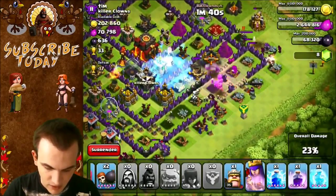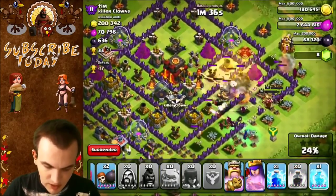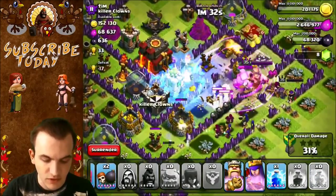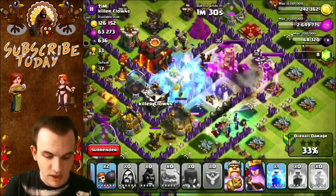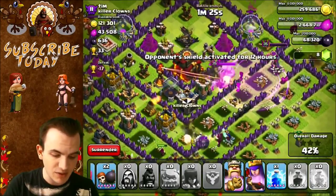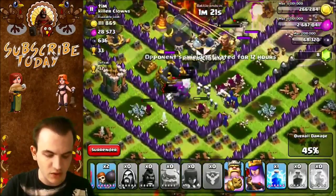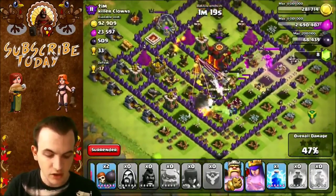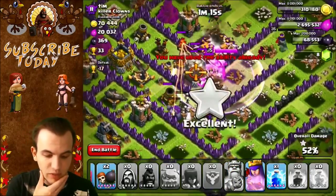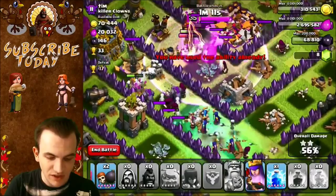I'm going to get my Heroes involved, get them heading towards the center, take out as much as I can. I am going to put down a Rage Spell right here. I have to use another Freeze Spell because I don't want this Inferno Tower to do too much damage to my troops. I still have a couple Wall Breakers left. The King is about to go on the Inferno Tower, which is great — please take it out. The level 3 Inferno Tower is gone. We have a bunch of Witches and Wizards amassed over here. I'm actually going to use this ability now because I'm hoping the King can take out that second Inferno Tower before those Witches and Wizards get over there.